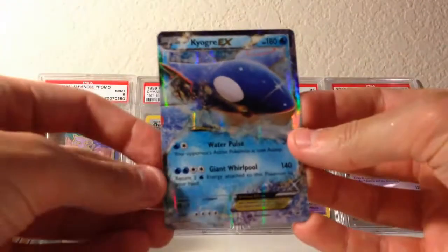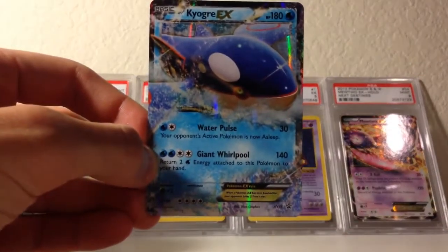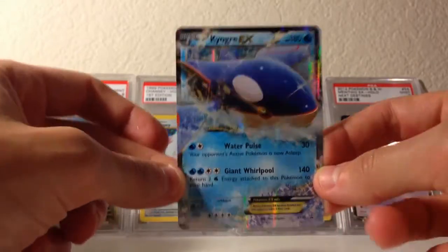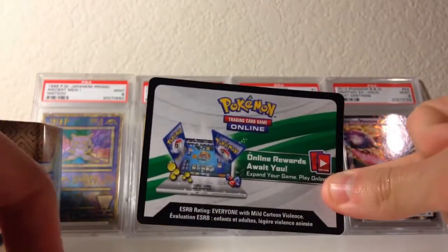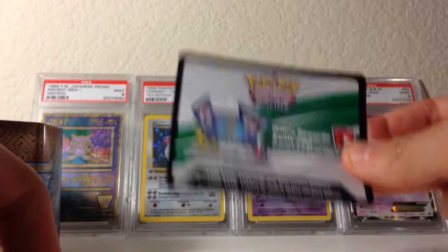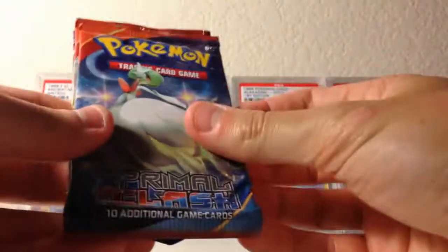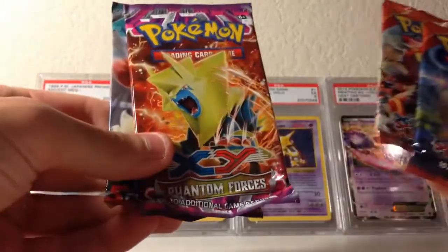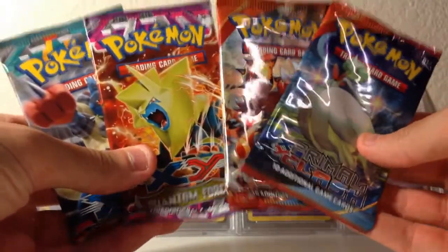Look how shiny and soft it is! Let me make sure on the screen that it's in focus — I think it is perfect. So this is the Kyogre EX that comes with the tin, and I will be giving this away. Here is a code card — I'll show you the other ones on this video. This is the actual whole deck; you get a 60-card deck with this code card, so I'll also be giving that away. Now to the main juicy part: this thing comes with four booster packs, so I think it's a great deal.